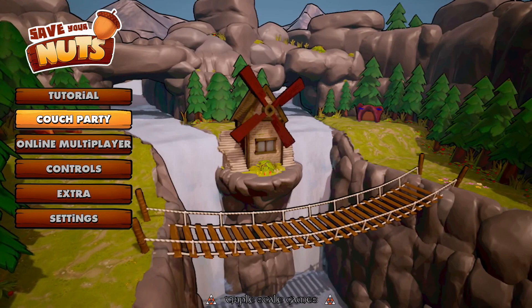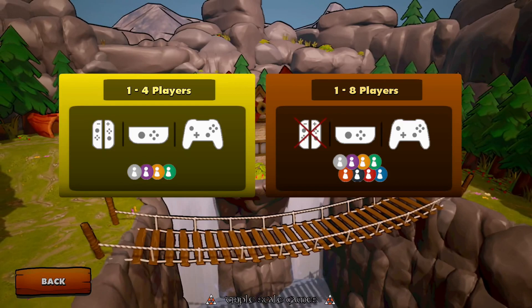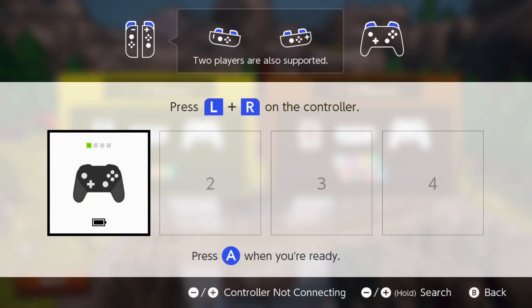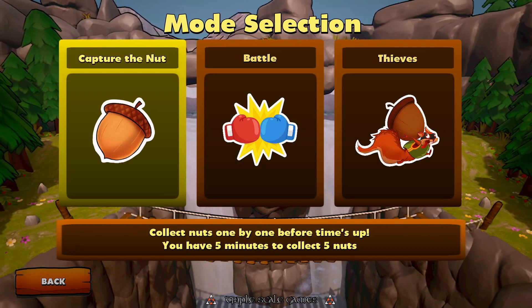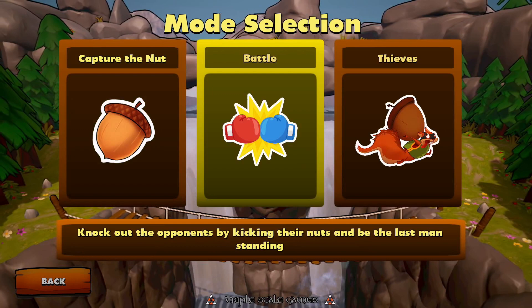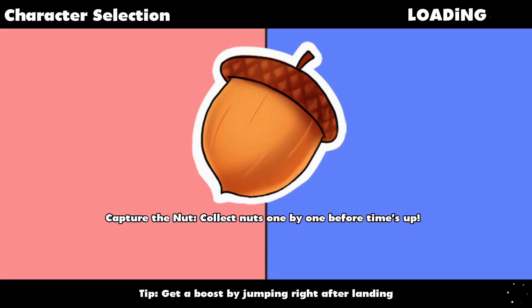Okay, press start. Couch party — let's see if we can play by ourselves. Mode selection: Capture the Nut and Battle of Thieves. Capture the Nut — collect nuts one by one; you have five minutes to collect five nuts. Battle knocks out opponents by kicking their nuts. Thieves fight for five nuts at a time — you can steal nuts from other teams. Let's go with Capture the Nut.